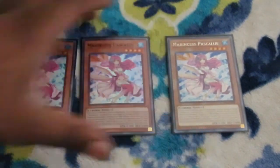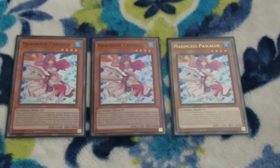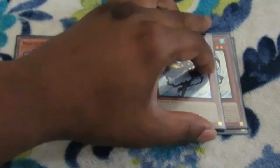Beginning with our main deck, I'm starting with triple Marincest Pascalis. This essentially is our extender, special summoning another Marincest from your hand in defense position besides herself. You can banish this card from the graveyard during your main phase to add a Marincest spell or trap from your graveyard to your hand. Each effect is once per turn.